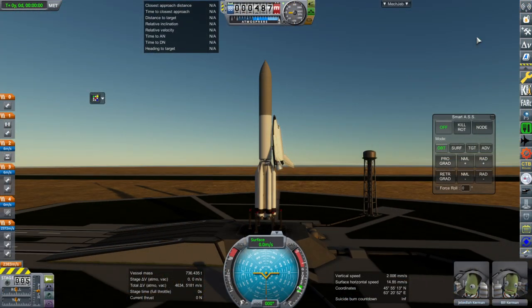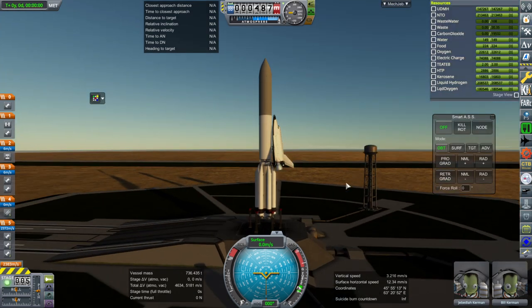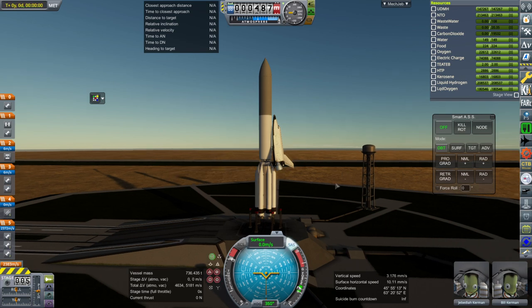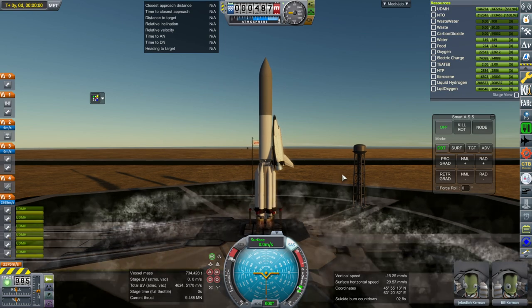I have not tried to get into orbit yet — this has not gotten into orbit. We are gonna find out how it works. Throttle up, SAS on, and ignition. We are at Baikonur. And launch.